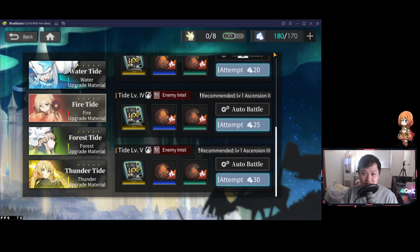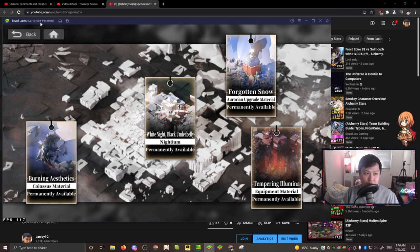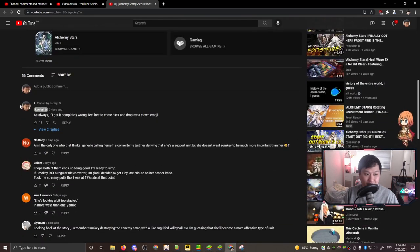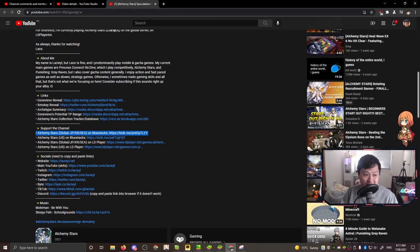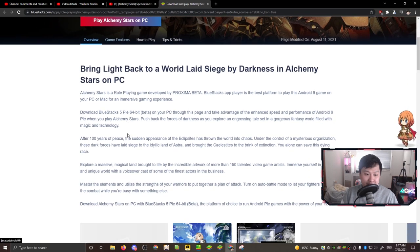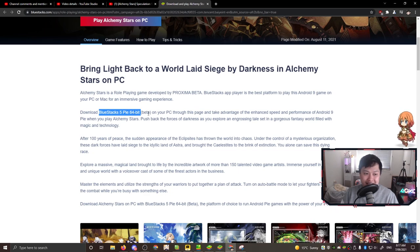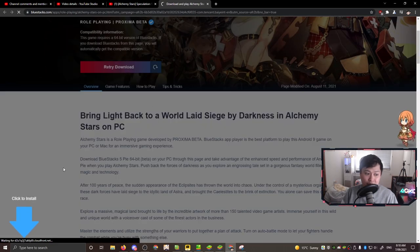Let me show you guys exactly how to get this. Here we are on the desktop. First, I need to say that this is on the BlueStacks 5 P64 Beta — the Pi Beta. If you don't already have the Pi 64 Beta for BlueStacks 5, I suggest coming over to one of my videos. In the description of any of my Alchemy Stars videos, you can click on the Alchemy Stars Global JPKRC on BlueStacks link. If you're in the US you can click the US one instead. It's going to take you to the BlueStacks page and from there all you have to do is click Play Alchemy Stars on PC, which is going to install BlueStacks 5 P64 Bit Beta.